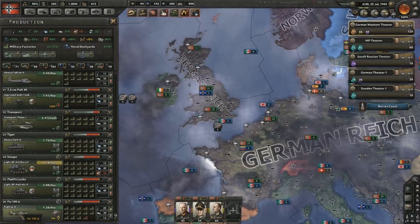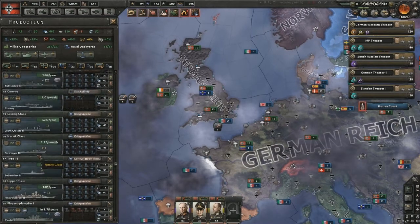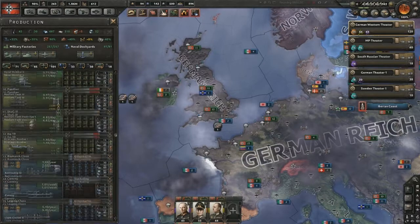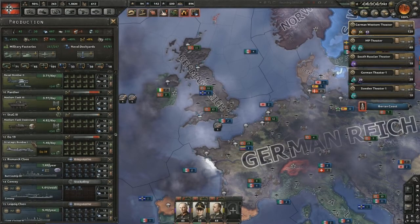We have two lines of fighters. We're full up on our self-propelled artillery, self-propelled anti-air, and our heavy tank twos. We've also gone full in on our strategic bombers, our medium tanks, our tactical bombers — basically almost everything. We're full on most everything.